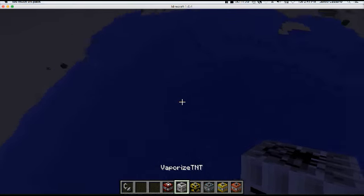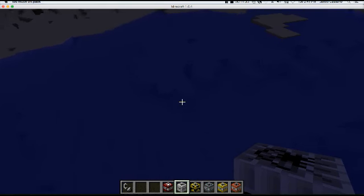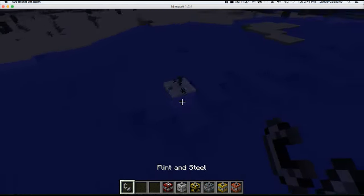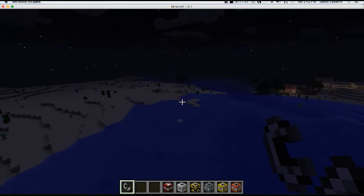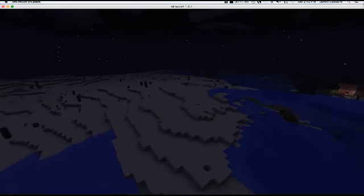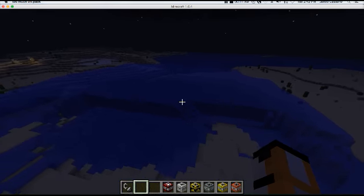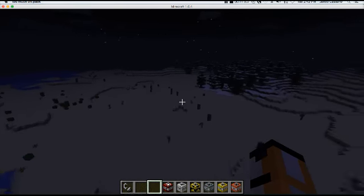Now let's do the Vaporized TNT. What it does is just vaporize the water. Take a look — it just disintegrates all the water. For those who accidentally dropped the Ocean TNT, there's a way to undo that. So what this here is the Hail Fire TNT, which is really awesome.